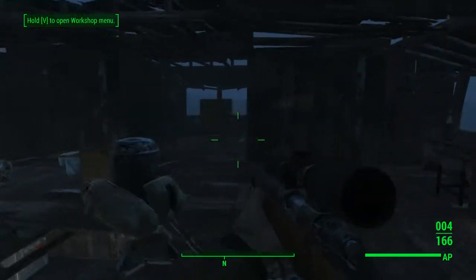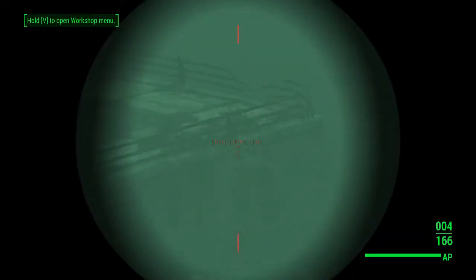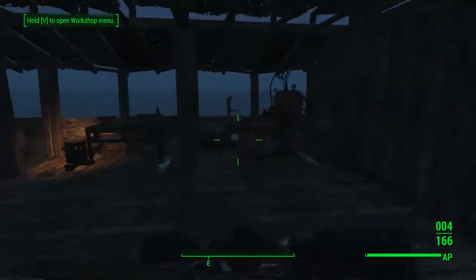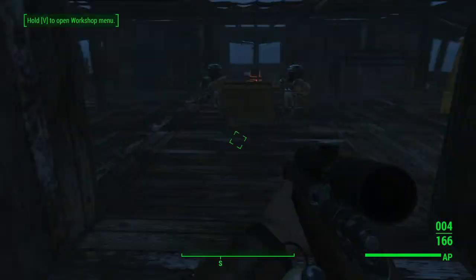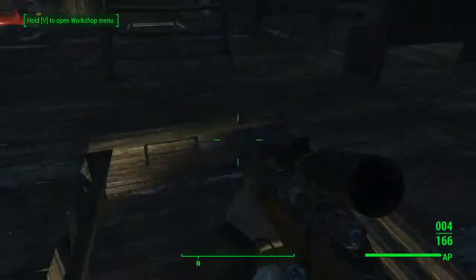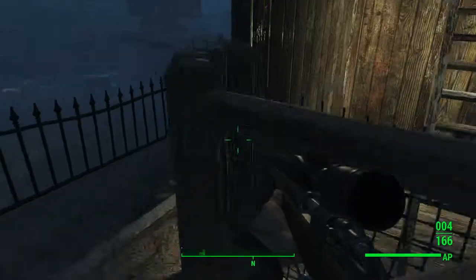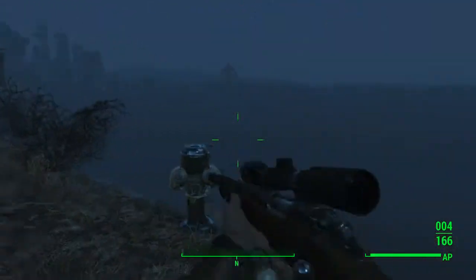Up here I have some turrets. This is a great sniping spot — you can kill everyone from up here. Just random workbenches along this magazine rack and a power station. Also a changing table from the vault — I remember something like that from Fallout 3, but I don't know if it's in Fallout 4.